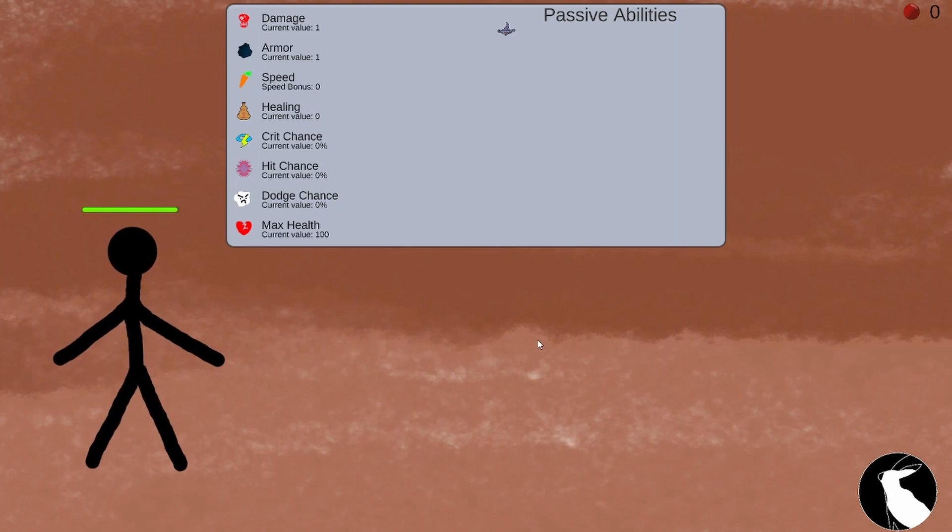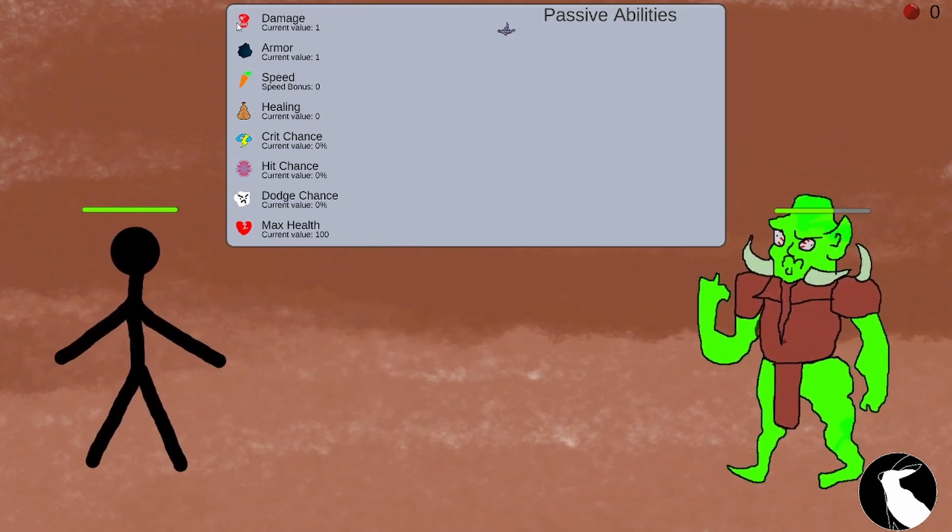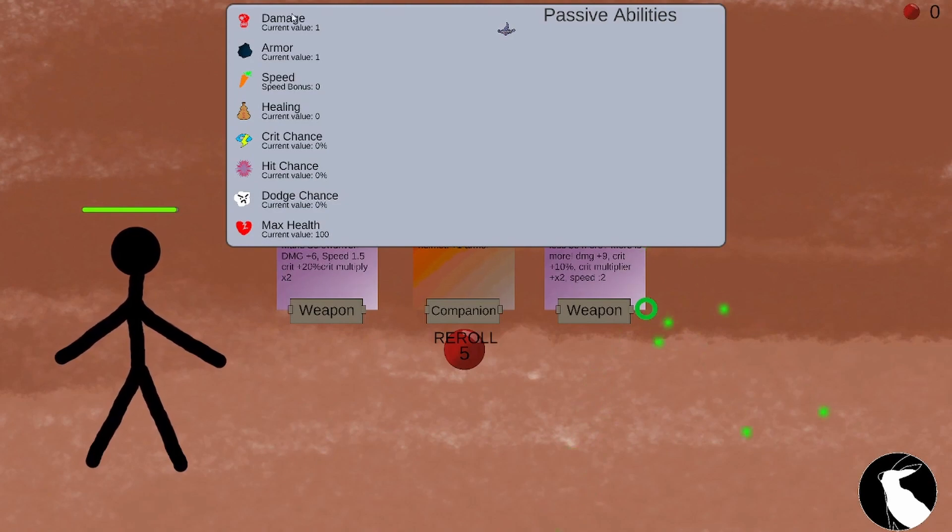Here you can see the new in-game menu, where you can see your total stats from items gained and also from the start picks you made before you joined.